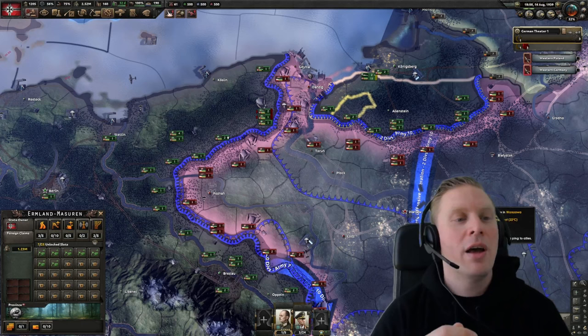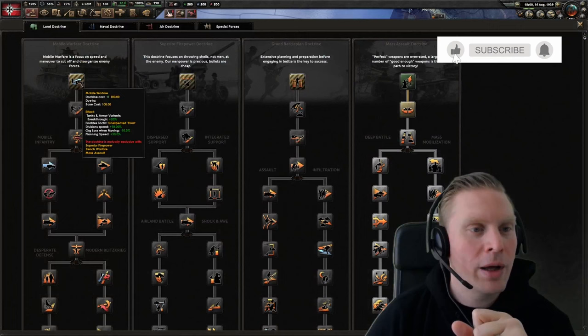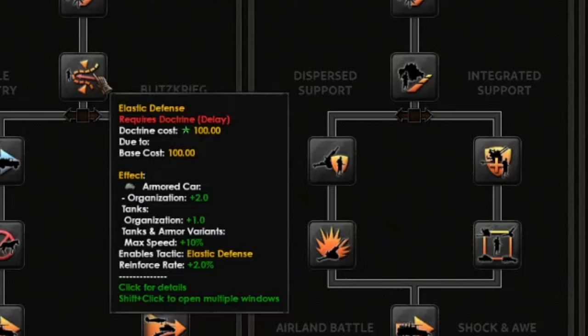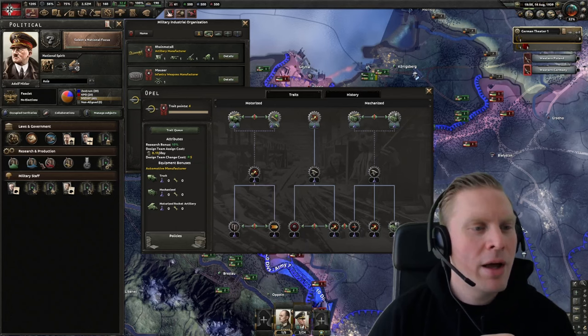If we check some doctrines, we have tank and armor variants max speed plus 10 percent — that affects the speed in the template. You can find similar things in MIOs: for automotive designer we have max speed for trucks and motorized rocket artillery.